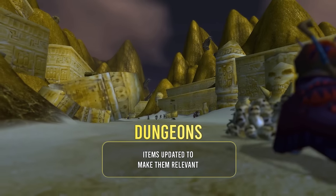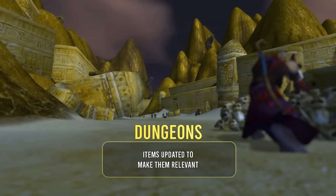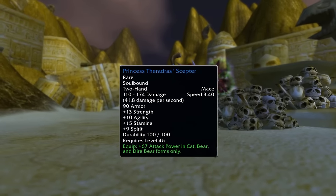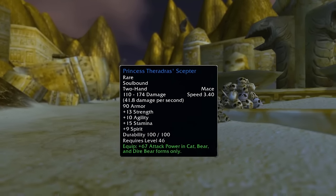Dungeon loot has also had a bit of a rework, much like we saw in Phase 2 with caster gear from places like Scarlet Monastery. They showed an example of a scepter from Maraudon, so we can expect to see a lot more items changed to be more appropriate for our gear expectations.